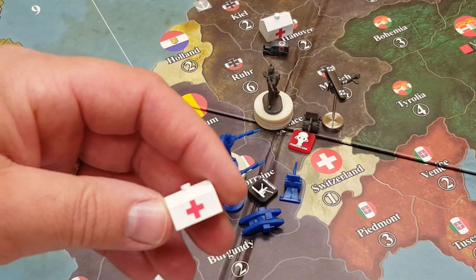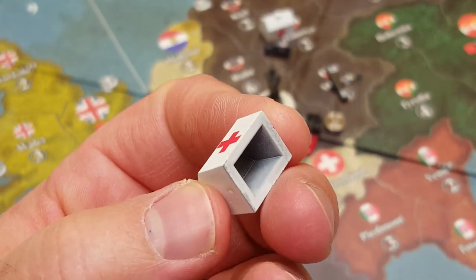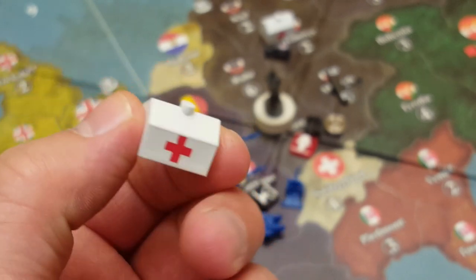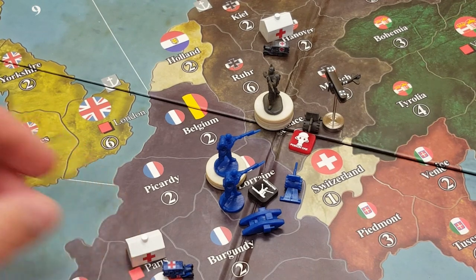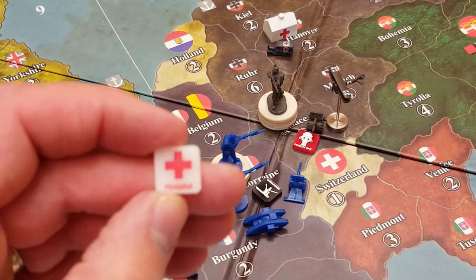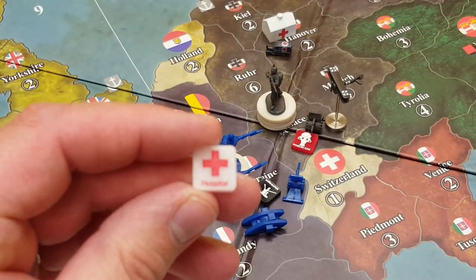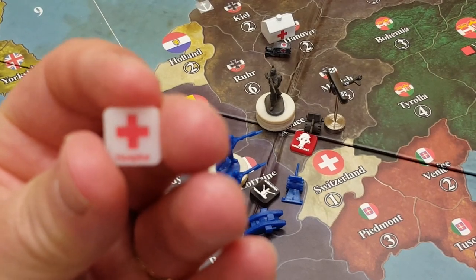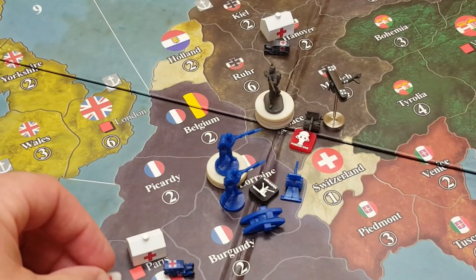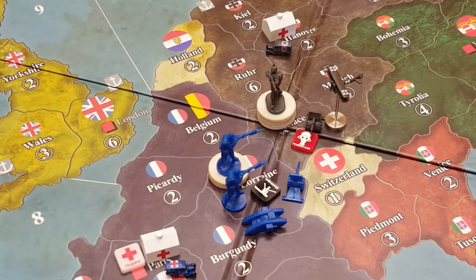They come in a variety of different colors. I purchased gray so I could prime it, then spray it bright white and decal it with an appropriate red cross symbol. Another option if you didn't want to put a large house on the battlefield — Historical Board Gaming also sells really neat acrylic markers which signify a hospital. I'd encourage you to go directly to their website. These markers are a bit smaller and lay flat on the game board.